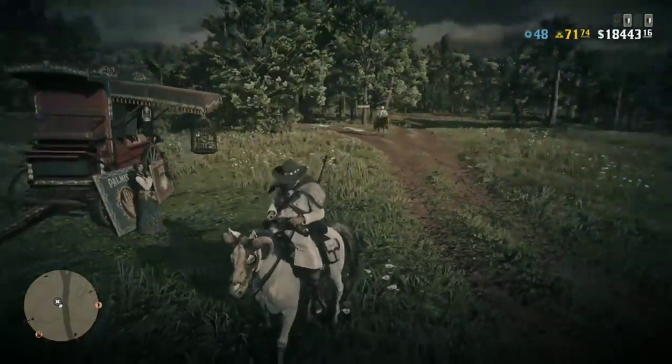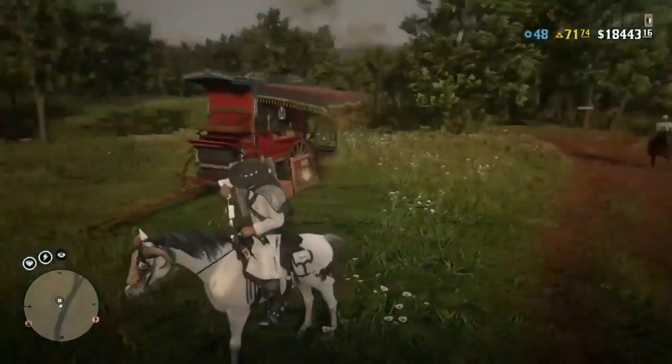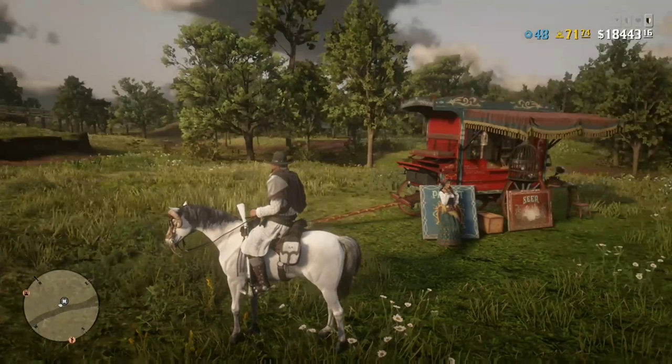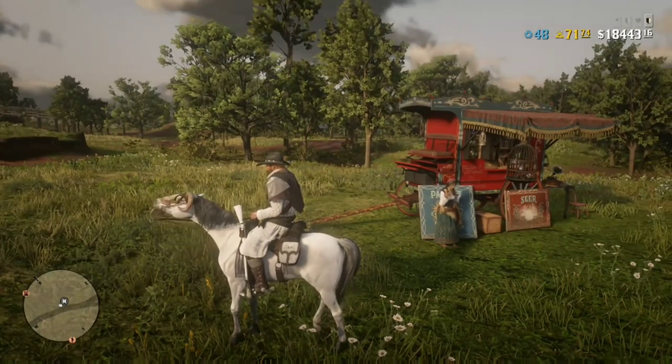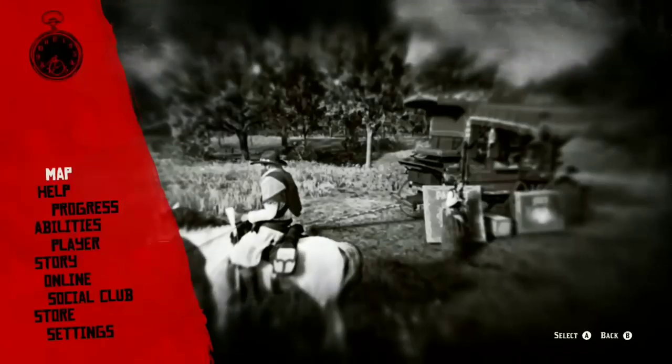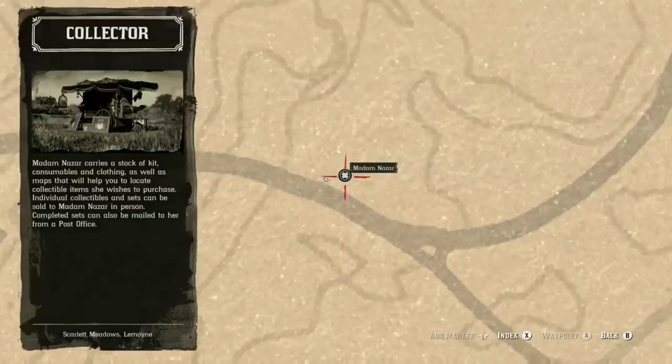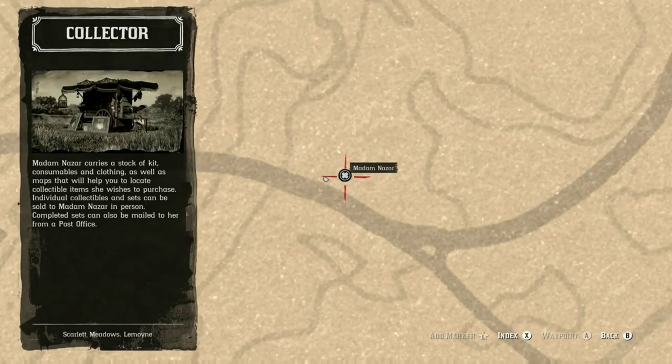So on the map right now, we're just below Roanoke and it's called Bluff's Blade — we're just above it. You want to spawn in at Lemoyne, and there you go, there's Madame Nazar.